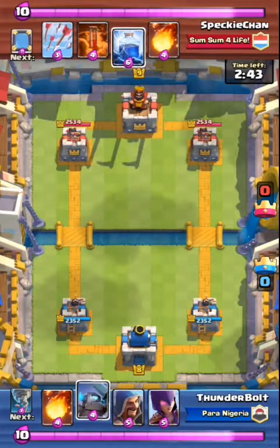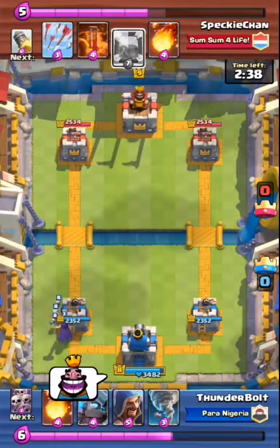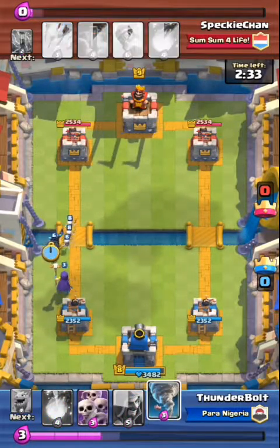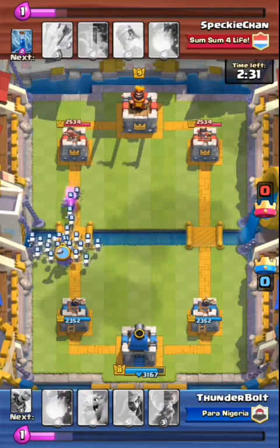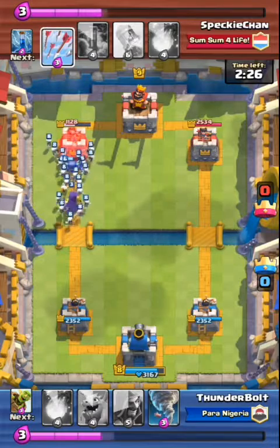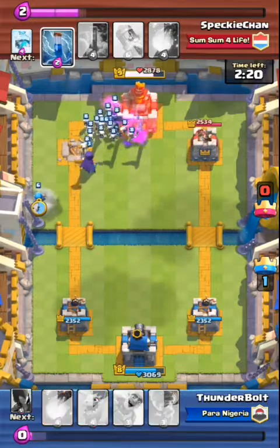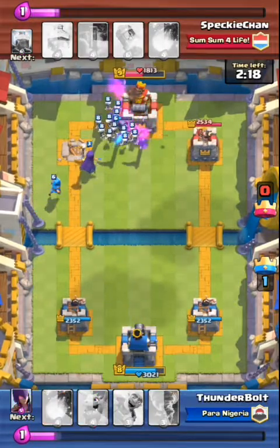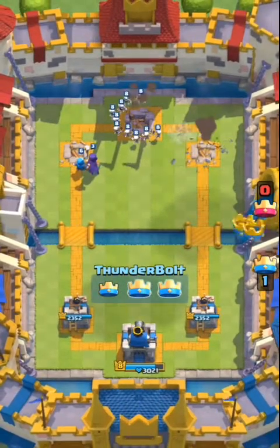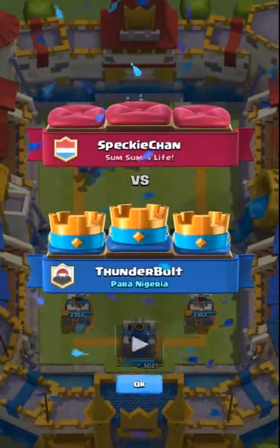He also has a mirror spell and a rocket. So as you can see, all he carried to this battle was spells, and he didn't even try to kill my troops. I just kept putting troops down. Even when he had lower arrows, he actually went for my king instead of taking out my troops first, which was a very, very bad mistake. And you see — just a three-star victory in less than 45 seconds.